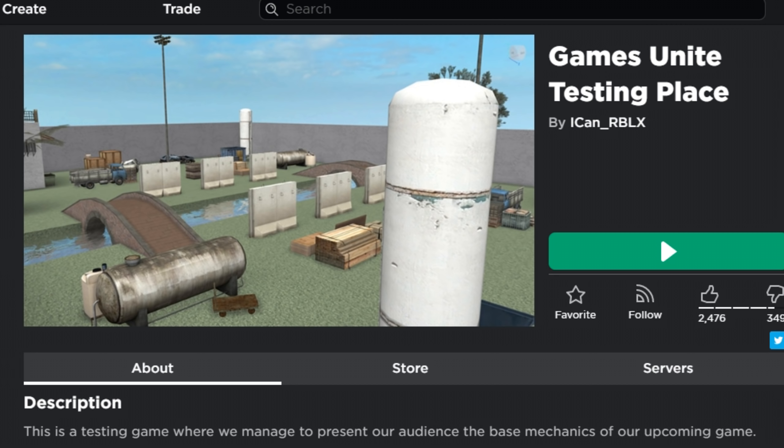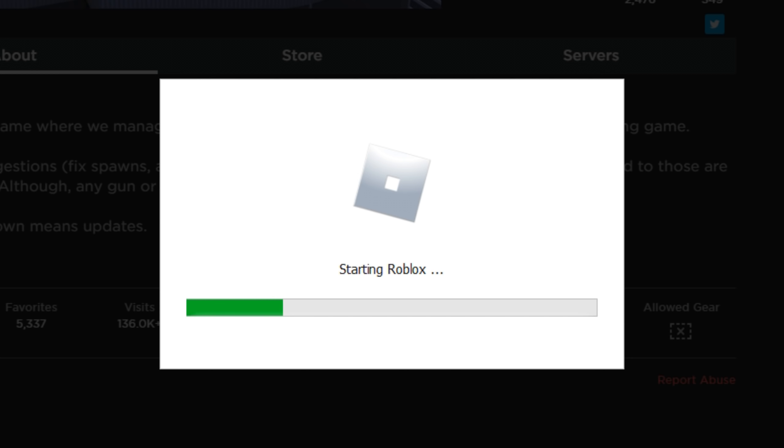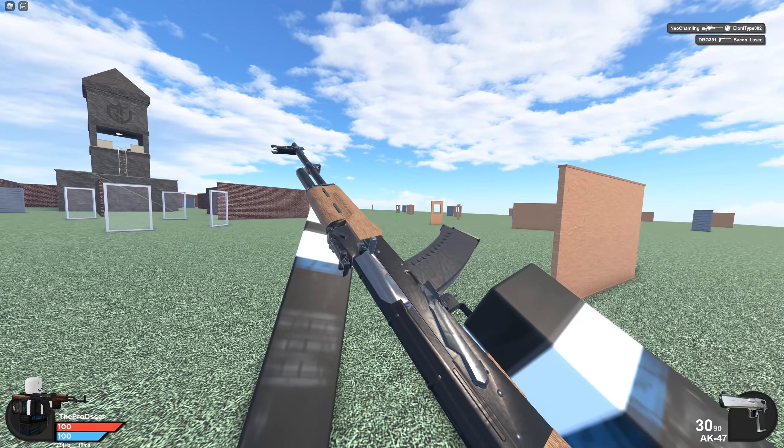He also has a game known as Games Unite Testing Place. This is a testing game where they manage to present their audience the base mechanics of their upcoming game. From what I've seen from playing this, it basically looks like Counter Blocks but ten times better. This is amazing!